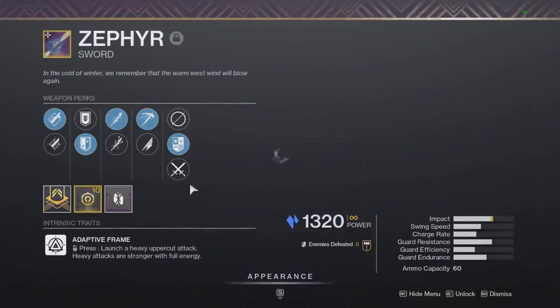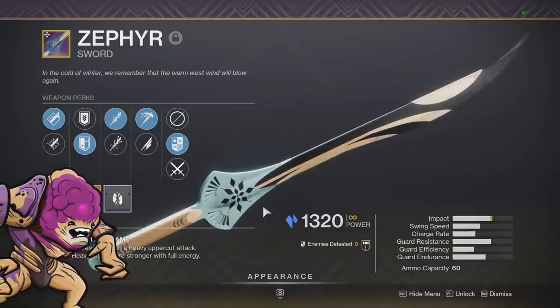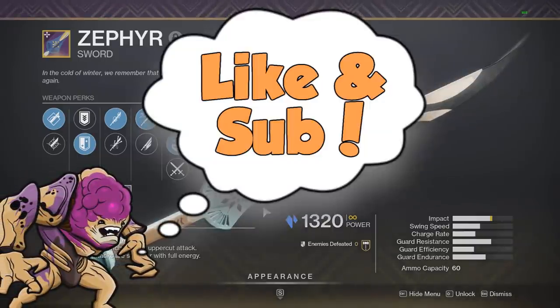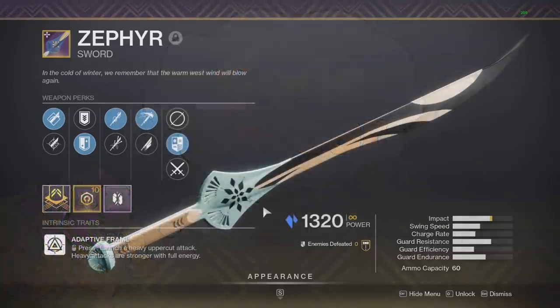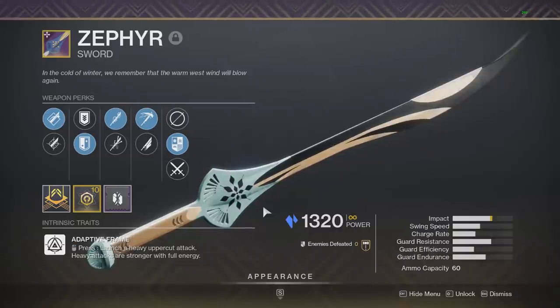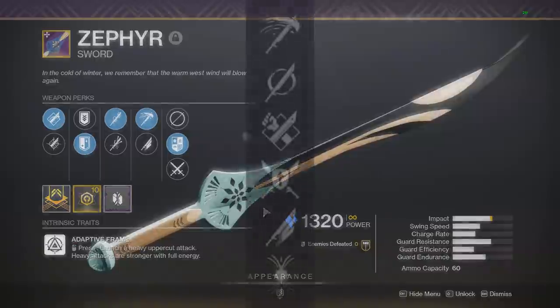What's up guys! Today we'll be going over the Dawning Sword, the Zephyr, which is the first stasis sword in the game, joining Reed's Regret as one of the two stasis power weapons in the game. In this video, we will be going over all of its different perks, which rolls you need to get, and overall whether it's worth getting, how good it is, and where its use cases are.